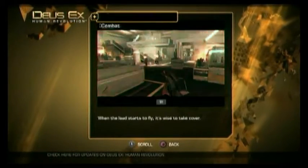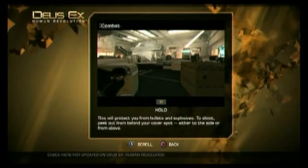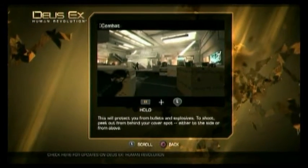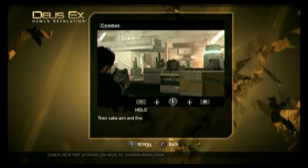When the lead starts to fly, it's wise to take cover. This will protect you from bullets and explosives. To shoot, peek out from behind your cover spot, either to the side or from above. Then take aim and fire.